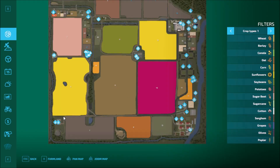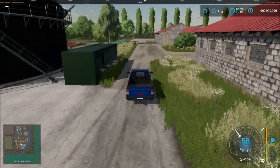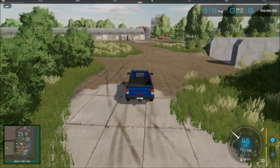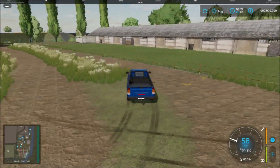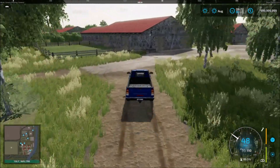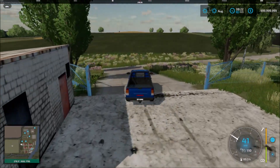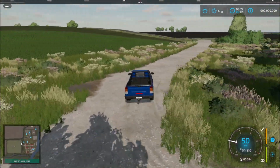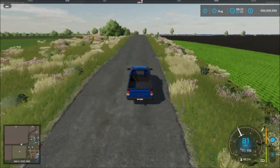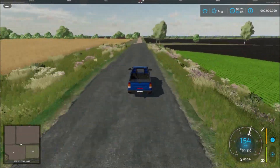From here we head back to the main road and across, then head north and back to the farm. All the way up here we have the last sell point in the distance.